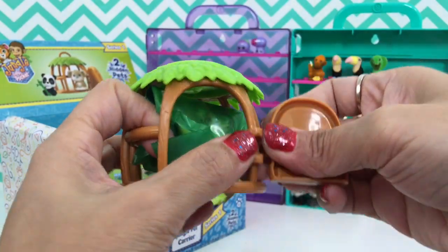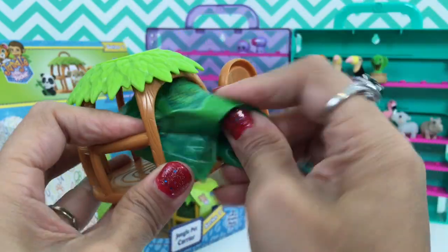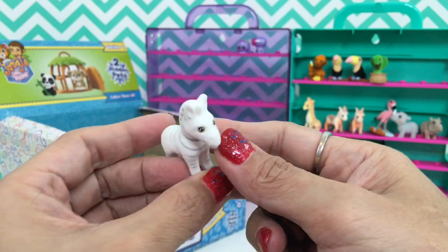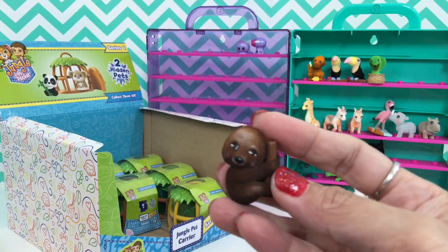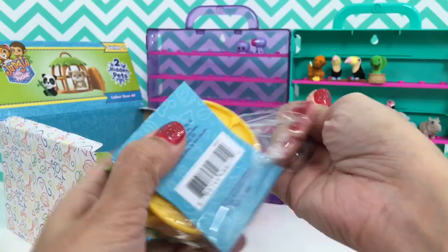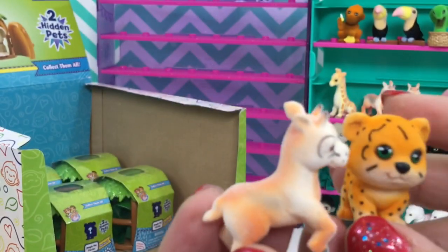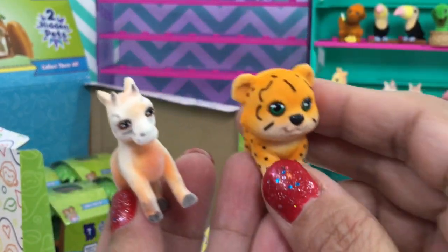Oops, I broke it - there you go, fix it! We got our second rare which is Zaku the zebra. And here we go - oh, this is our second Sam Sam the sloth. I think we have another double here. I noticed they always go together - this is my second blind bag I remember, which has the two of them: Giselle gazelle and Chi Chi cheetah.